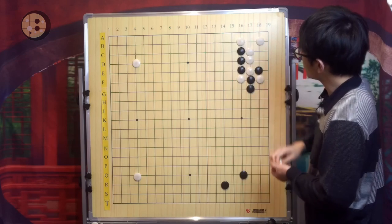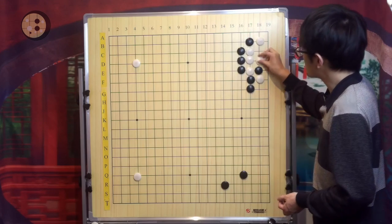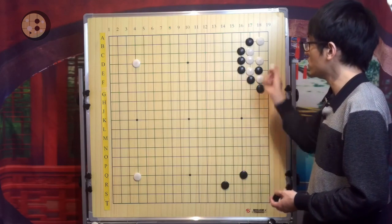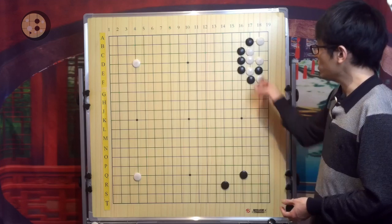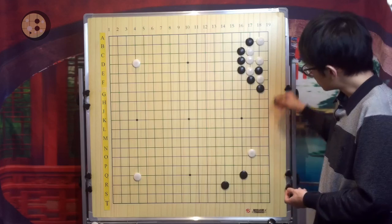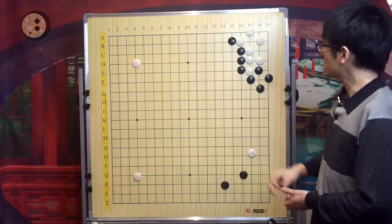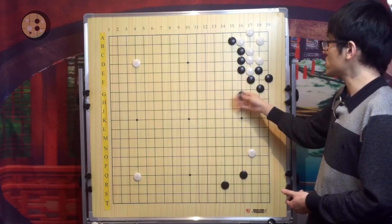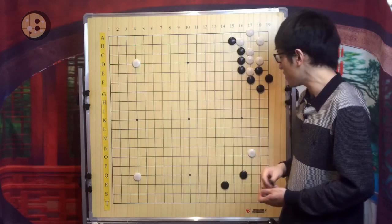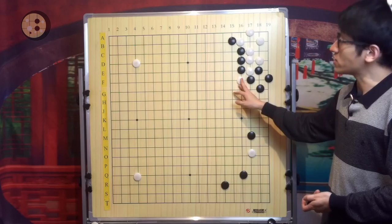Another response for White is to atari. If Black ataris, White will counter-atari or tanuki. If White wants to play simply — White will tanuki; even if you capture, White captures back. Because of the cutting point, Black is not necessarily very good in this case. This is actually acceptable for both players. If you play the pincer later, the cutting point is still somewhat severe.